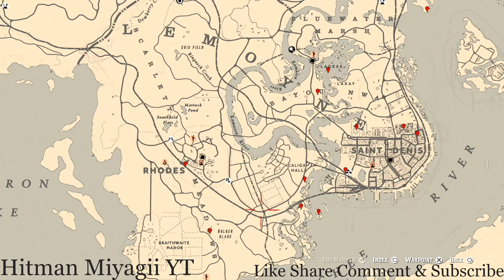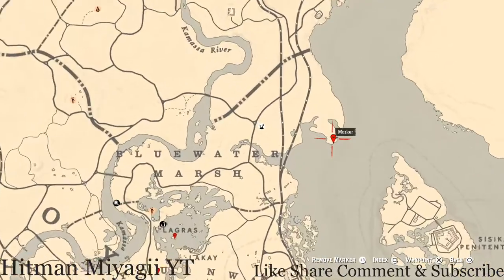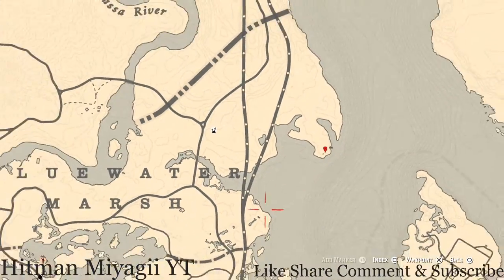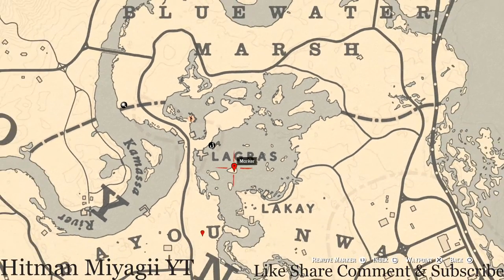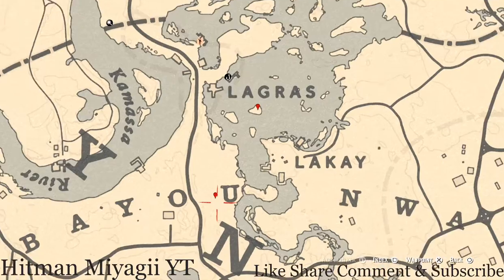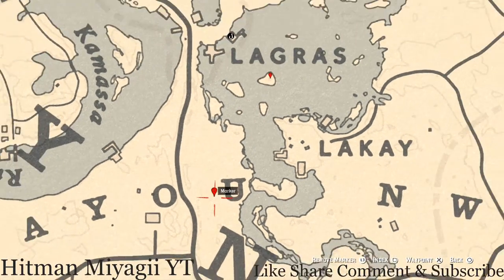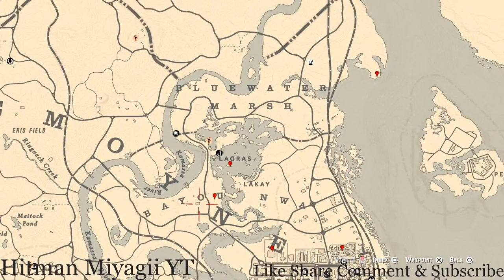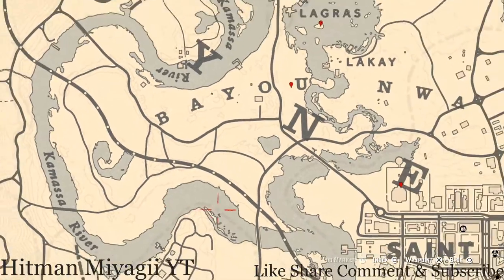Right here is a tarot card inside this burned down house on this island — pull out your metal detector. Right down here is an arrowhead, pull out your metal detector as well. Right here is a fossil. And I know behind this house there's a random lost jury, so go and grab that.